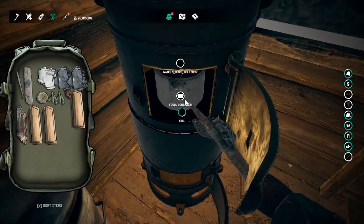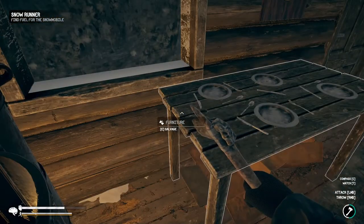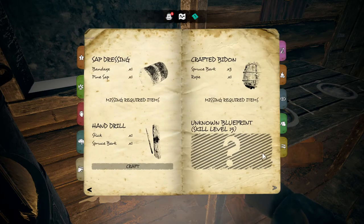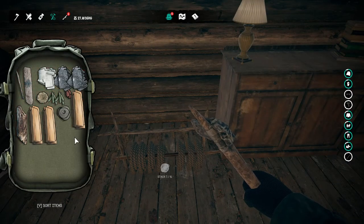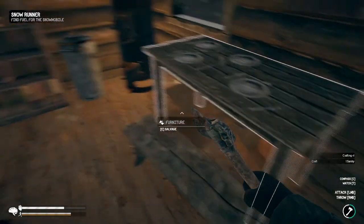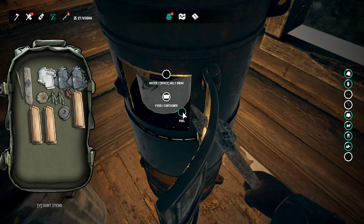I discovered that when you put the food container in here there's actually an area where you can automatically melt snow. I was able to cook and eat that egg I had. I also gathered some bark so I can go ahead and craft. The water is done - I have the bark, I just need one rope, and then I should be able to craft this. I think I interrupted the fire though.